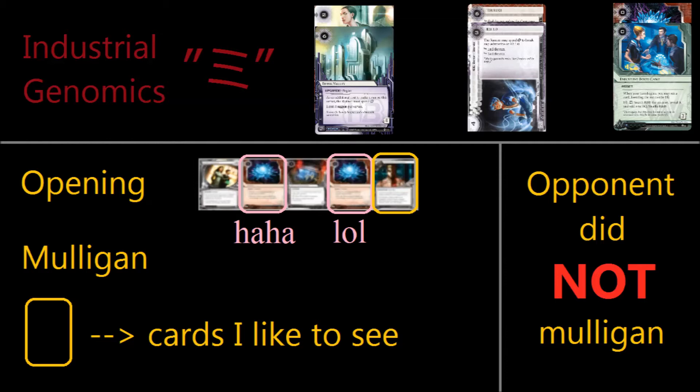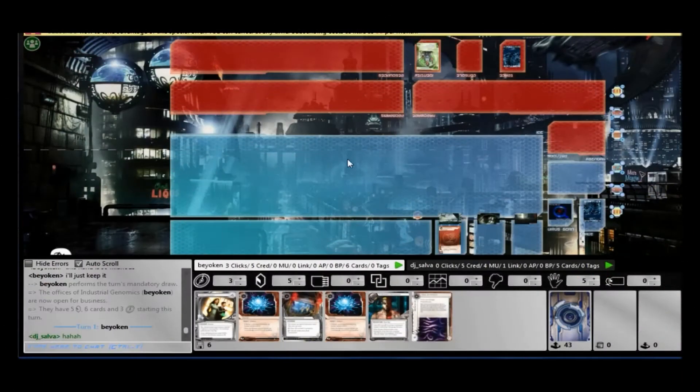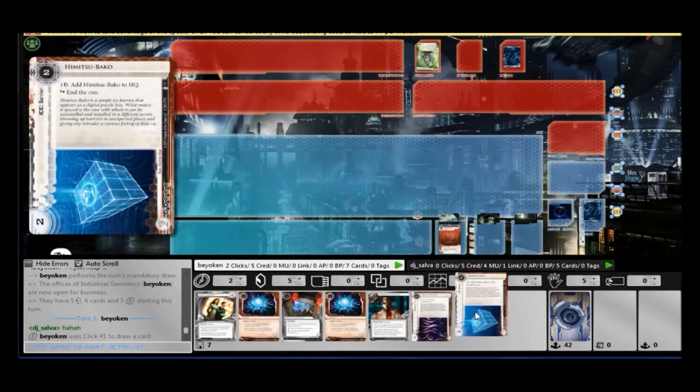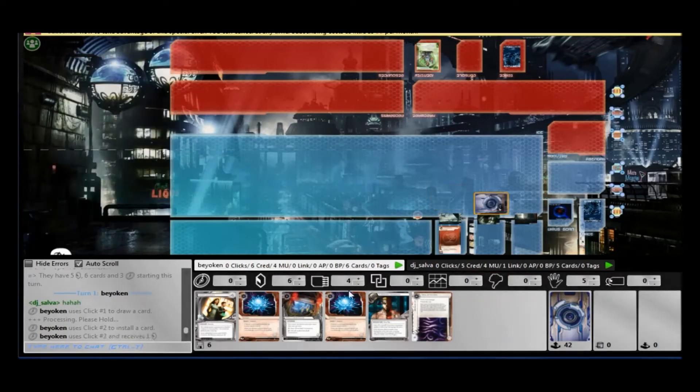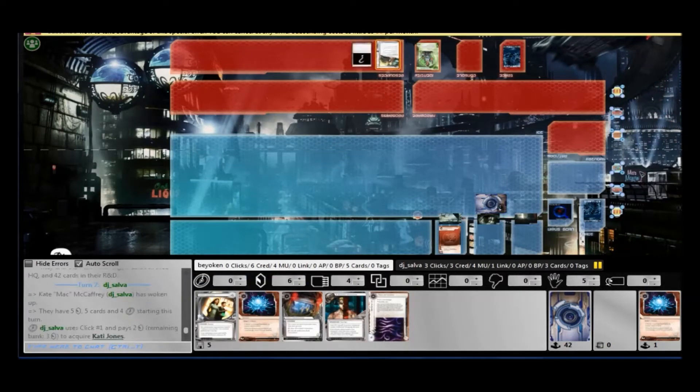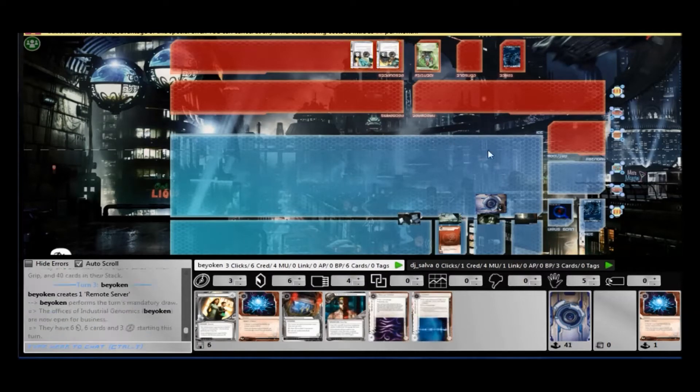The only difference is that instead of forcing the runner to run on the central before hitting my remote, I force them to run through archives, which is full of shocks. My opening hand is crazy — there are 2 shocks in there already, you don't get this every day. The only reason I would even think of mulliganing this hand is because there's no ice, which means I'm very vulnerable. But against a Kate, I'm not so worried — she's not playing Account Siphon, so that's fine.